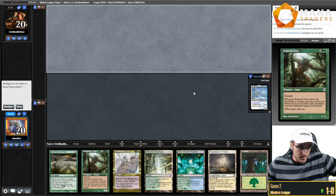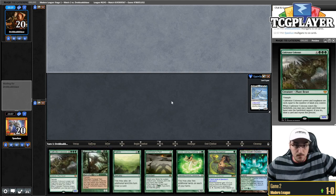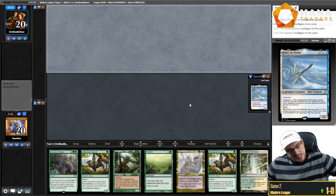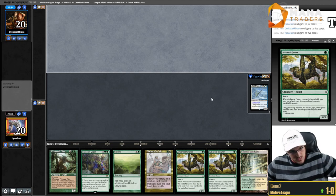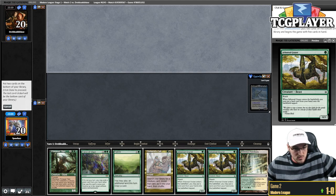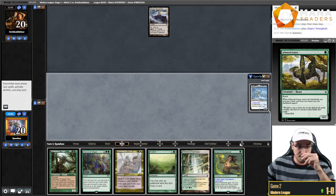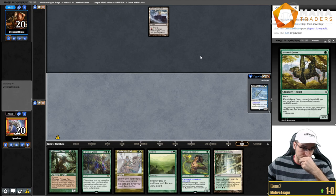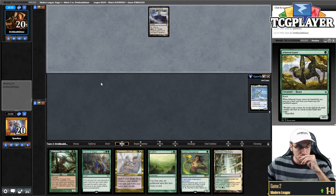The opening hand for game two of the mirror is pretty slow. Then the next hand is a complete no-lander — clearly unkepable — so we go to five. We do have a companion though, and the hand has solid upside. Keeping it; we just need a non-Bounce Land off the top.